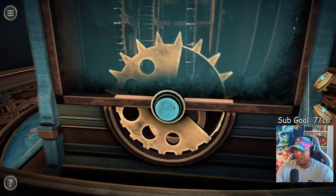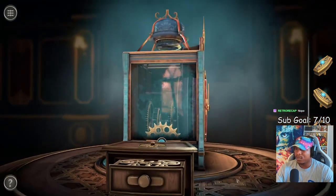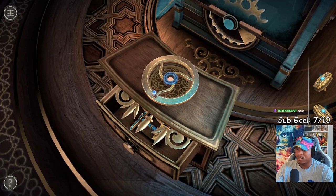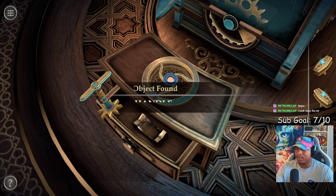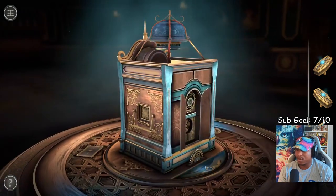Oh, we have to grab those. Okay, now we got a mechanical wheel — cool. I think this wheel goes here. Yep. So we can grab this, this goes somewhere here.